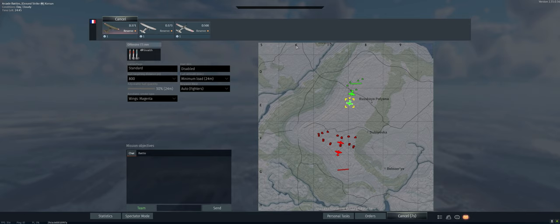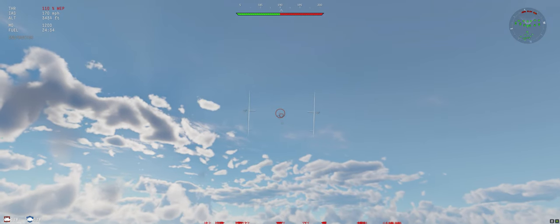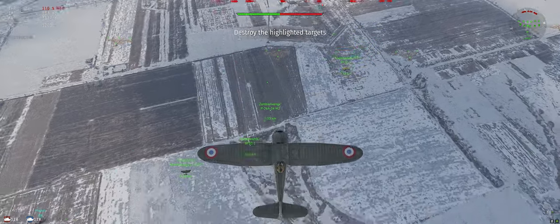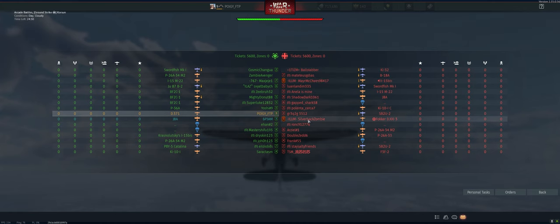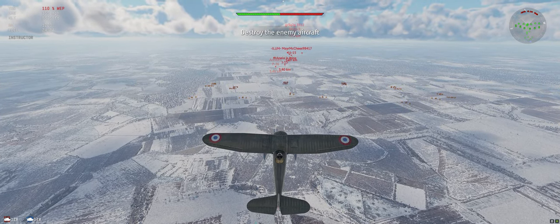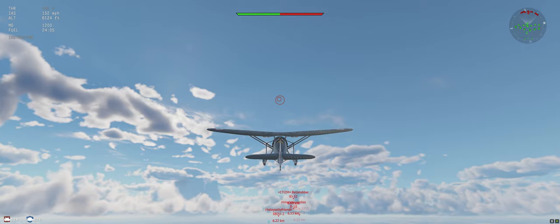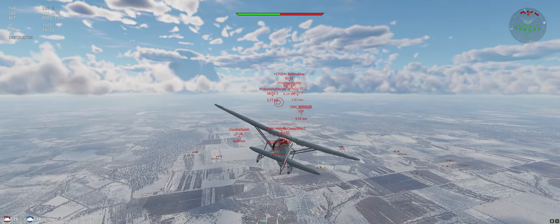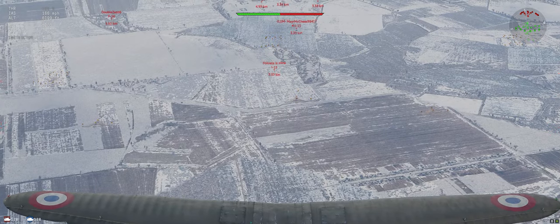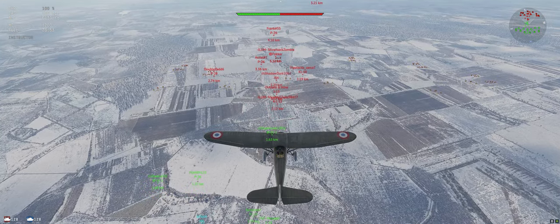Setting to 800 is going to make your head-ons a lot easier — you can be hitting guys as far as a kilometer out. First thing we do is climb at a 30-degree climb until our speed peters out. Taking a look at who we're up against: two squad guys, a decent amount of bombers on their side. We're going to be playing defense, staying on our side of the battlefield and away from bombers to start, since they have back gunners that tend to screw up your plane.